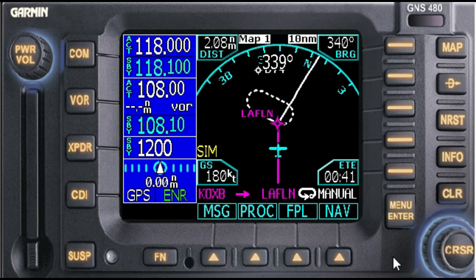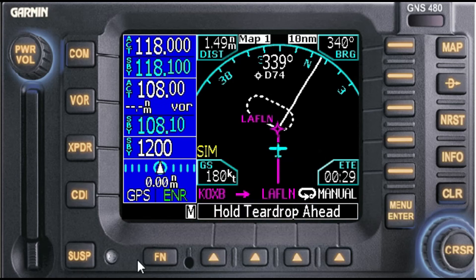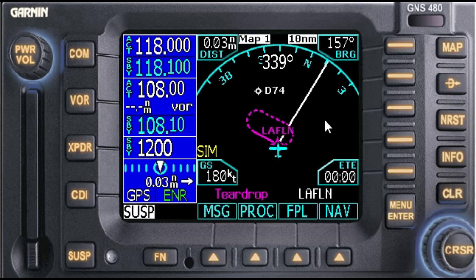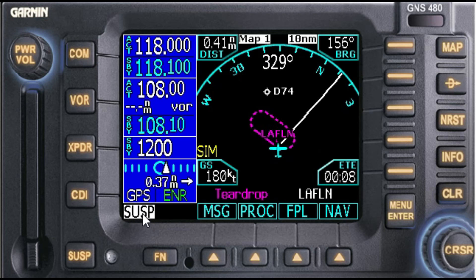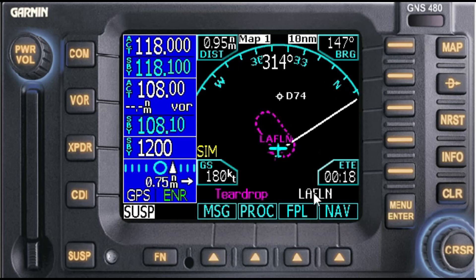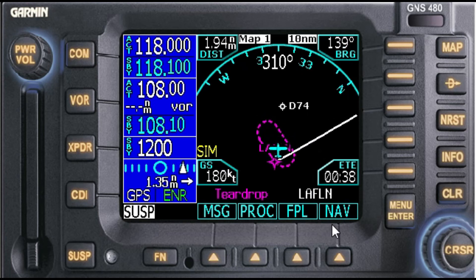When it goes into the hold, the suspend button should light up, and then to continue out of the hold and on with the rest of the course, I will select suspend. So we'll do one lap just to see the process. Here we go — hold teardrop ahead, just a mile out. We went into suspend mode and we're going to do a teardrop — take a look at that.